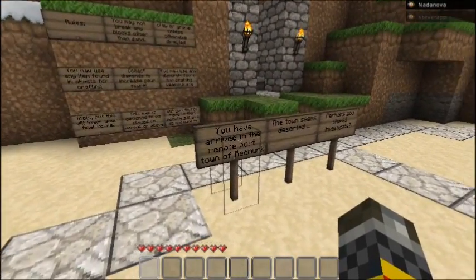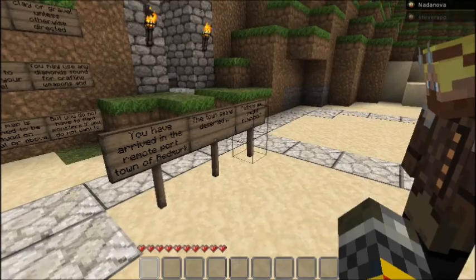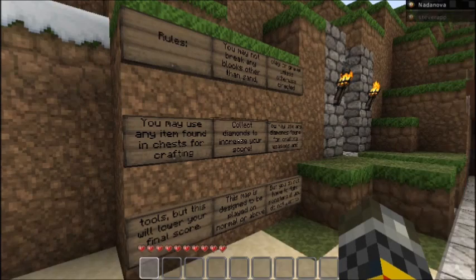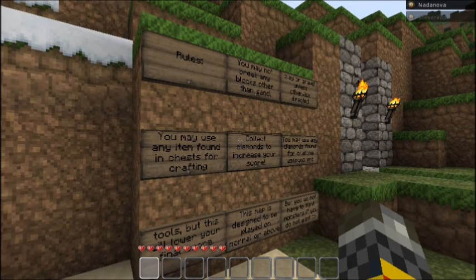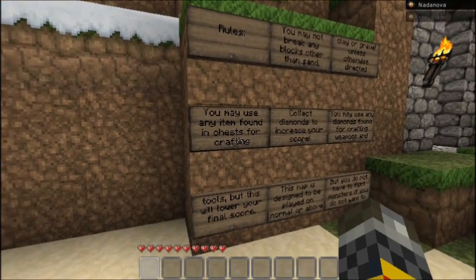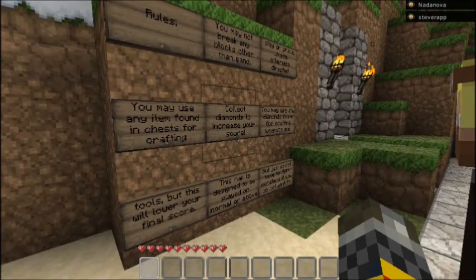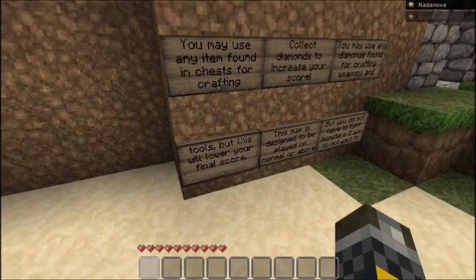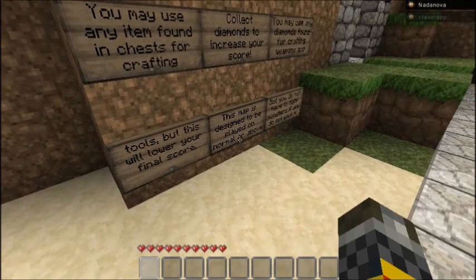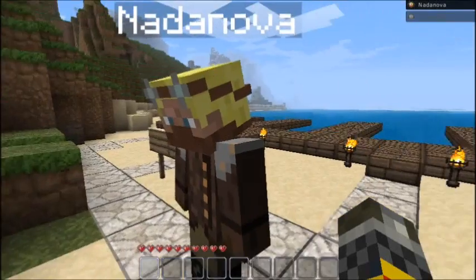You have arrived in the remote port town of Red Merc. The town seems deserted. Perhaps we should investigate. Well, we'll investigate, but after reading these rules. You may not break any blocks of sand, clay, or gravel unless otherwise directed. You may use any item found in chests for crafting. Collect diamonds to increase your score. You may use any diamonds found for crafting weapons and tools, but this will lower your final score. This map is designed to be played on normal or above. But you do not have to fight monsters if you do not want to.